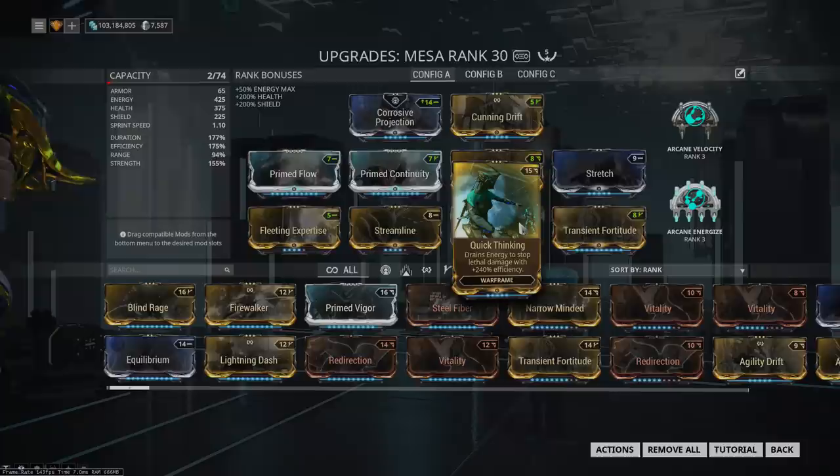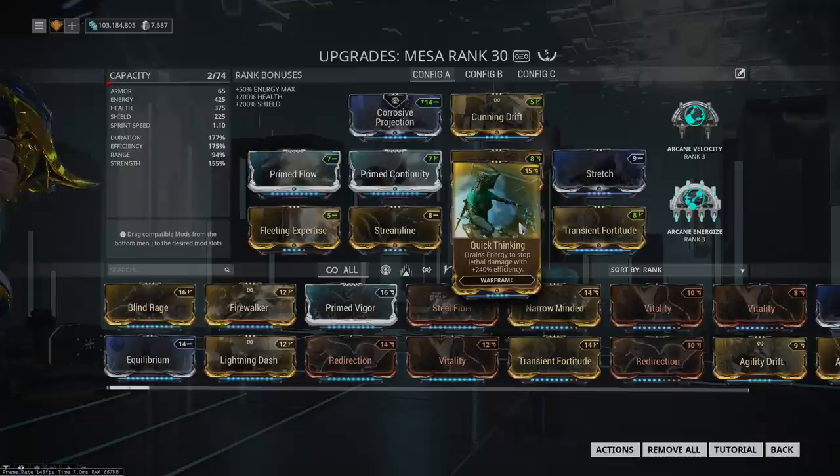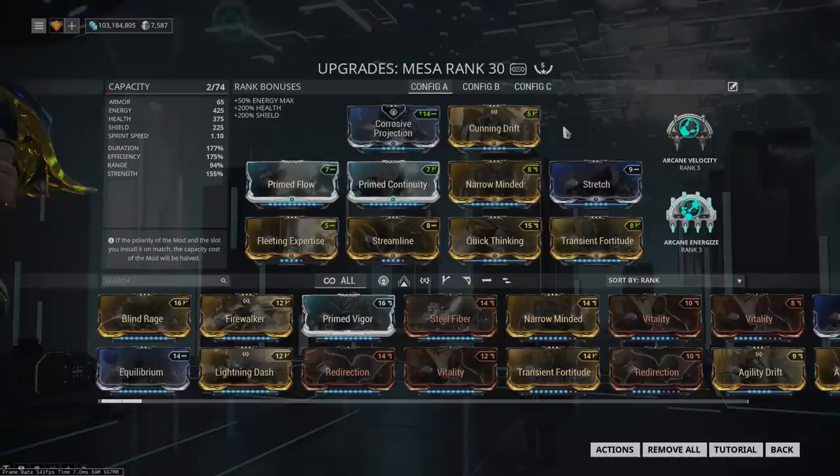The important changes made are using Quick Thinking along with Prime Flow. Quick Thinking is being used because a lot more explosives have been added to the game, and explosives are kind of the main threat Mesa faces. Her three gives 95% damage reduction but only to projectile attacks, which means it does not protect you from explosions or melee. Her two handles melee enemies, but explosions have become a problem, and this will allow you to survive those up into very high levels.